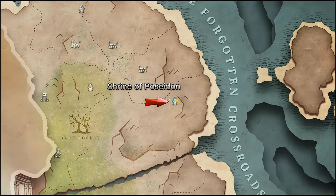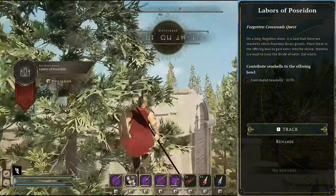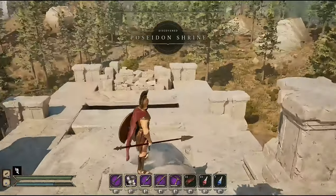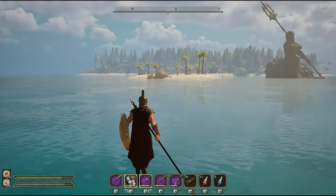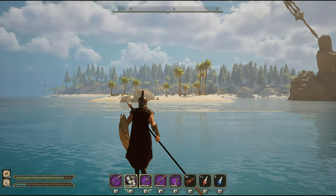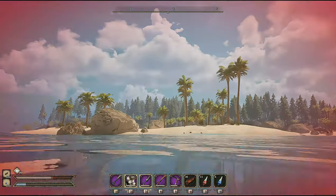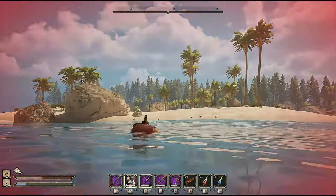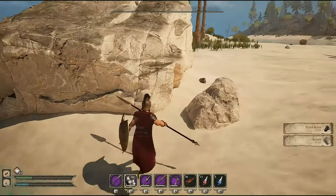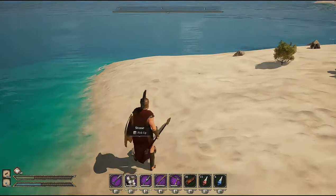The shrine of Poseidon is one of the easiest to complete. Once you get to it you'll be asked to contribute 20 seashells found on the island directly east of the temple. There are two ways to get there — you can build a bridge or fly across, though flying almost killed me due to insufficient stamina. Once there, run along the beach and pick up the seashells.